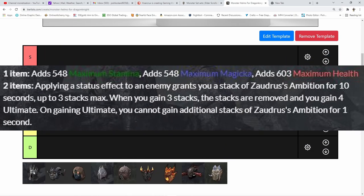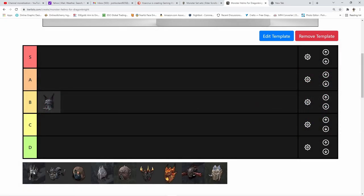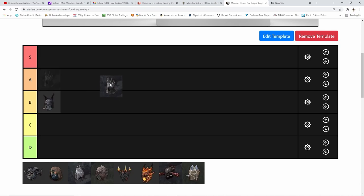Next is Baron Zudris. The one-piece gives you stamina, magicka, and health. The two-piece: applying a status effect to an enemy grants a stack of Zudris's Ambition for 10 seconds, stacking up to three times. At three stacks they're removed and you gain four ultimate, with a one-second cooldown after gaining ultimate. It's comparable to Blood Spawn and may actually give more ultimate, though Blood Spawn gives resistances. It's usable on both magicka and stamina variants but has zero group utility, so B tier for now.